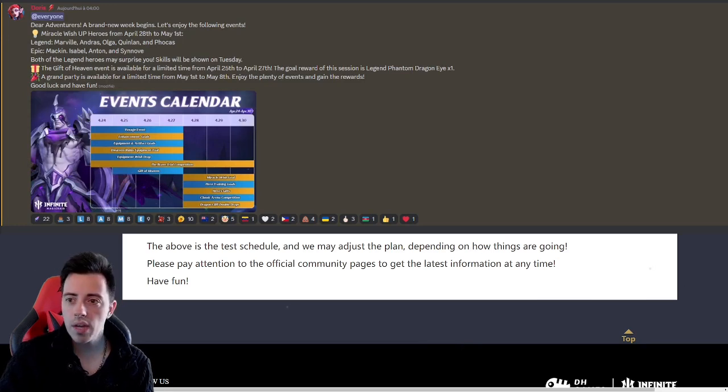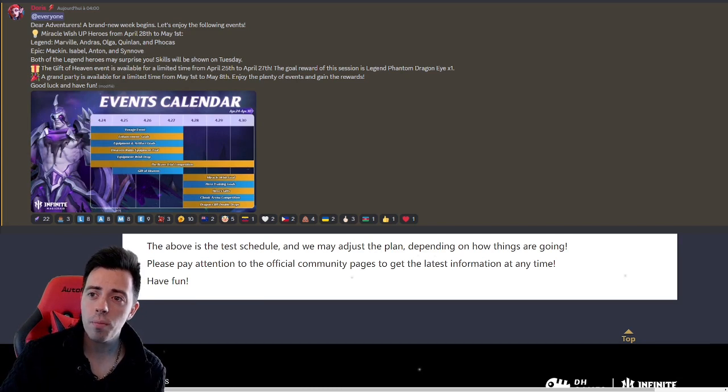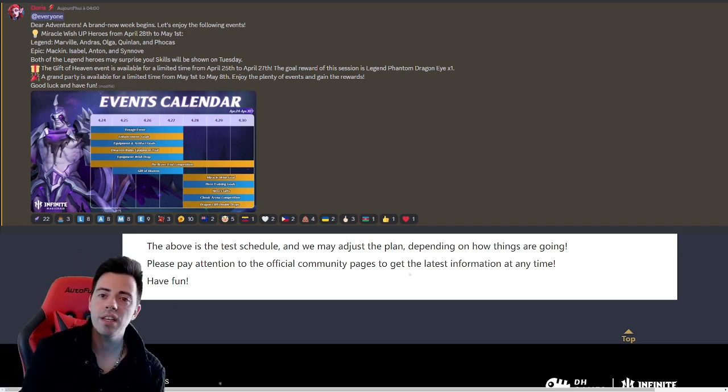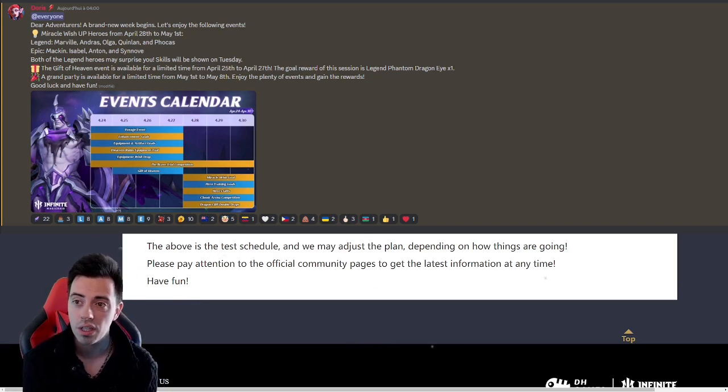Now let me show you the Discord announcements. The news for the summons coming this Friday: we are going to have two new legendary heroes, Morville and Andreas, on the miracle wishes. We don't have any information yet about their skills. We are also going to have Olga, Quinlan, and Phokas. Quinlan is such a great unit — one of the best in the game. If you want him and don't have him, this is maybe your chance to try to get him if you can reach at least one pity or get lucky enough to hit Quinlan.